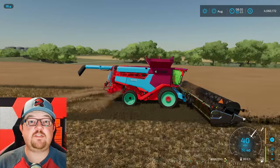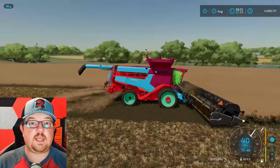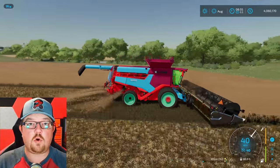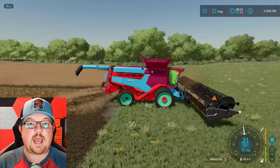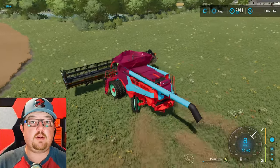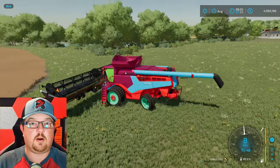Now that you've got your harvesting figured out, you're going to start filling up the tank in your harvester, also known as the hopper. Down in the bottom right-hand corner you can see it represented as a percentage. When it gets to 100%, you need to unload it into a trailer or a grain cart.